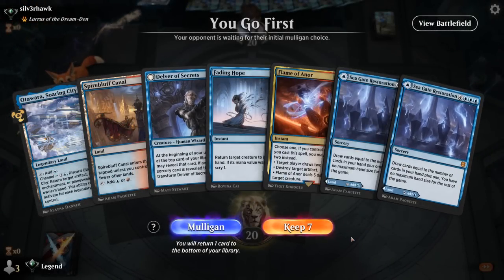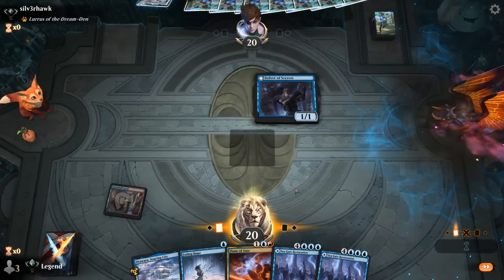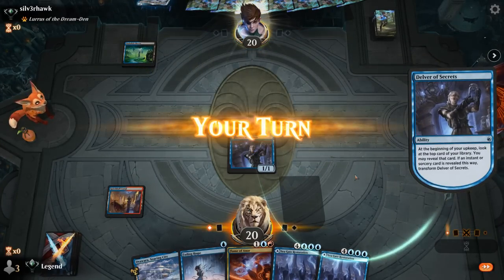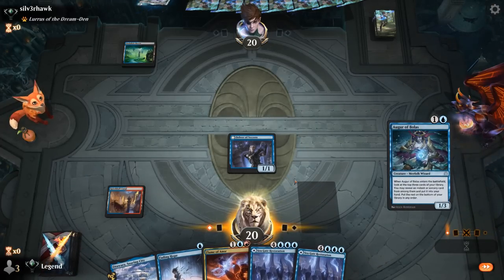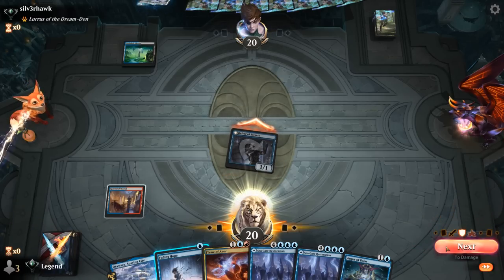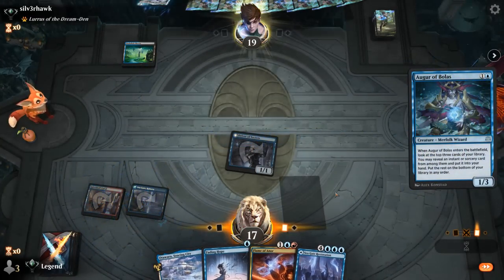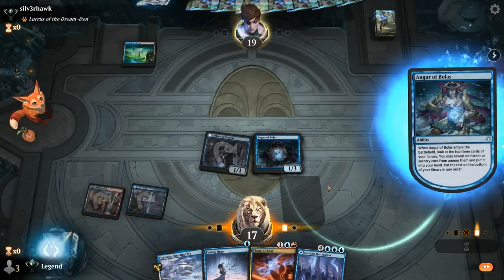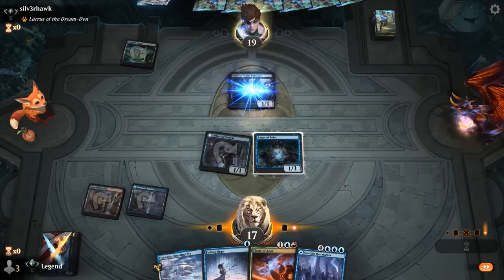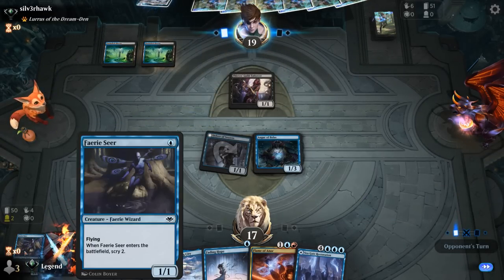We're on the play and the hand seems pretty decent — turn one Delver can interact with Fading Hope, and we have Flame ready to two-for-one. Opponent is on a Lurrus deck, blue-black, could be Rogues. Play a turn two Augur of Bolas. Get in for one. I'll take three since I may want to hold Soaring City. Augur misses — not super likely but sometimes it's just a two-mana one-three. Drown in the Loch of course mills a nice card we could have gotten with Augur, but we can still get it back with Snapcaster Mage later. Just going to be another Faerie Seer which can help transform Delver, though opponent is likely to mill whatever we keep on top.